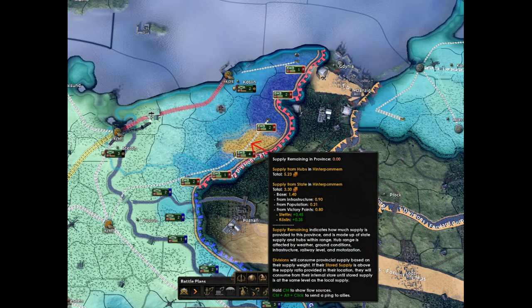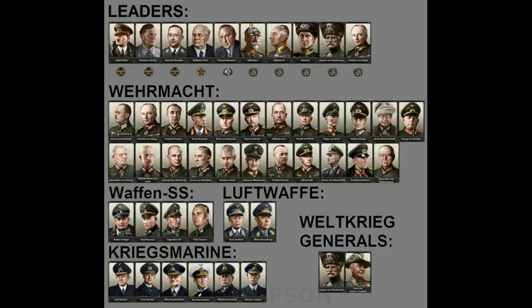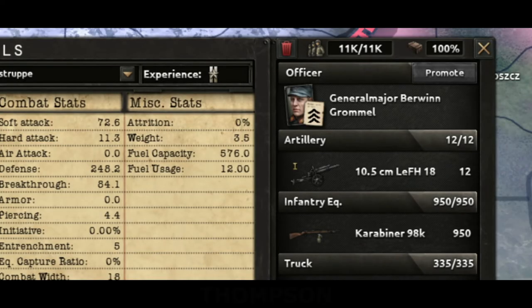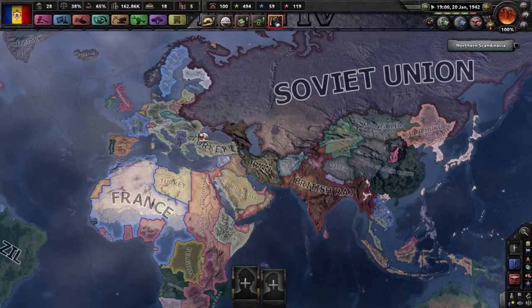Units do not currently support storing or being stored. Predefined divisions can be set up with lists of historical commanders that they will draw from when their current commander is replaced. The visual display ranks of divisional commanders correspond to their gained experience, and are fully customizable, though confer no gameplay effect. Medals themselves can be added to the medal array based on arbitrary conditions, and support a variety of modifiers, not all of which are represented in our vanilla use cases.